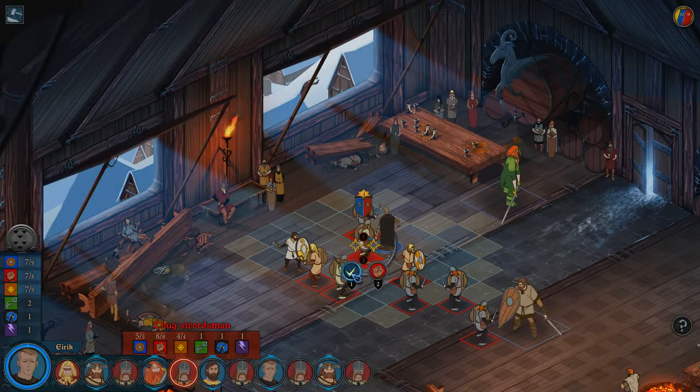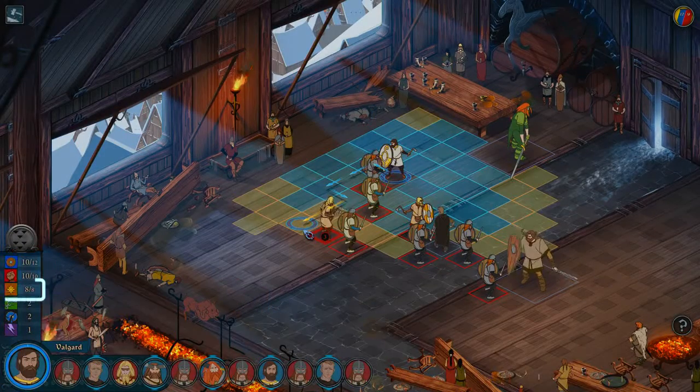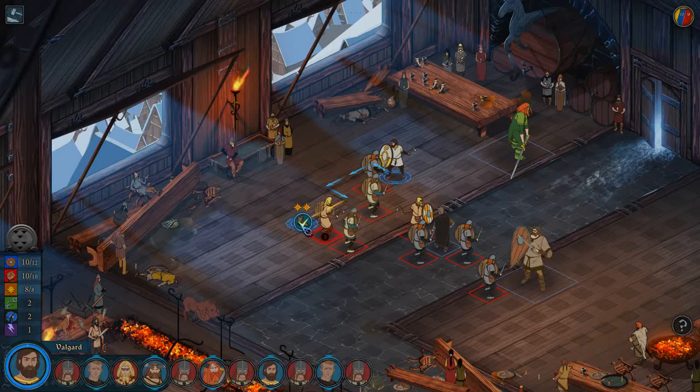The weaker their armor the more susceptible they will be when their strength is directly attacked. Willpower can be used in battle to boost actions — for example, if you are just out of range to make an attack on an enemy you can use willpower to move within range.